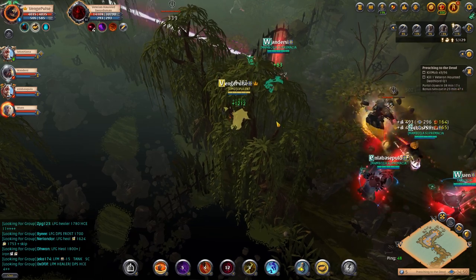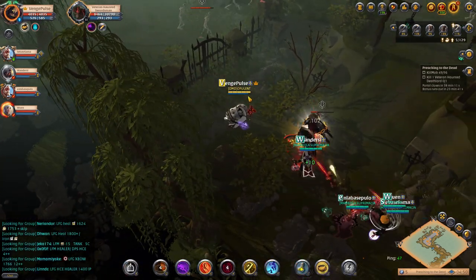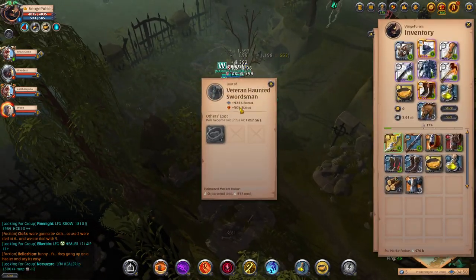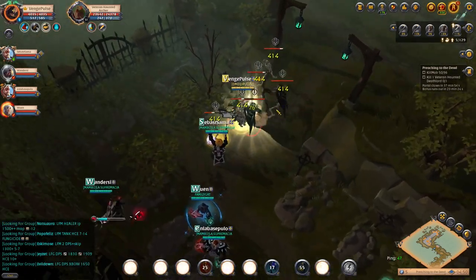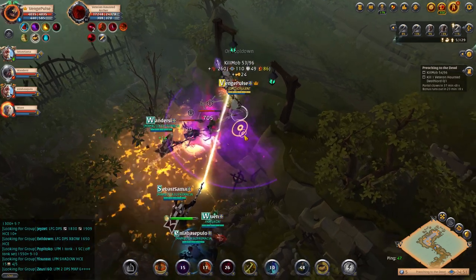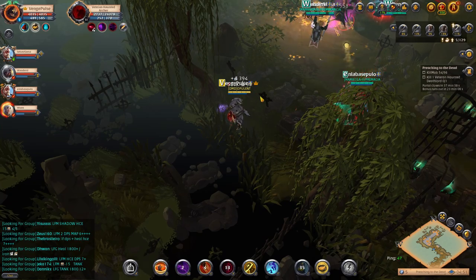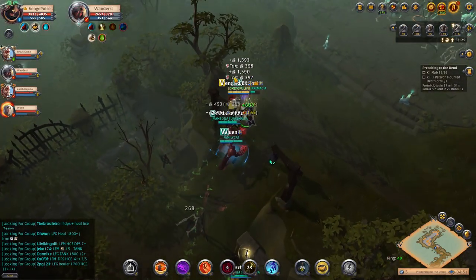Sooner or later one of your DPSs will pull the skeletons — you can ask them if they don't automatically do it. Time it so that when the skeletons are coming, you pull the two archers patrolling at the top of the hill by throwing poison at them to get their attention. Throw the poison, use your F to dodge their first arrows, then E to dodge more incoming arrows while also stunning them. Get your Q, R, and W to stun, then run away. Use your D to block any remaining incoming damage if you don't get away in time. Wait for your DPSs to do the rest of the damage.